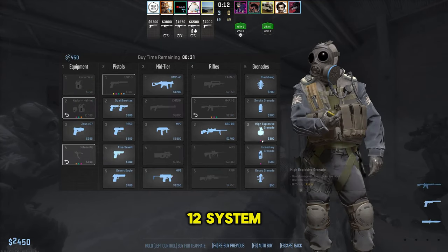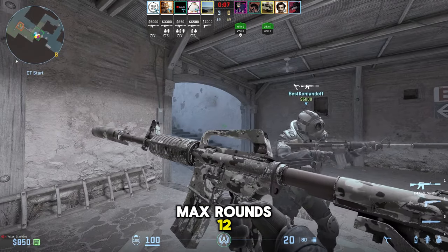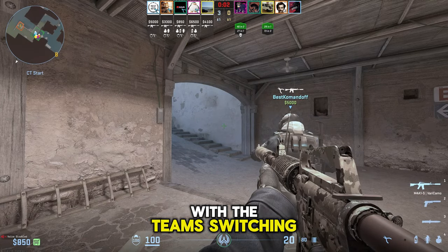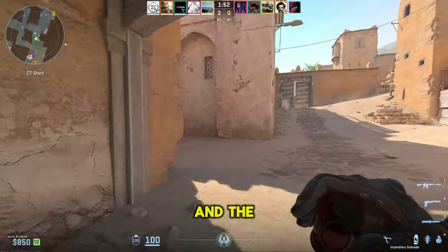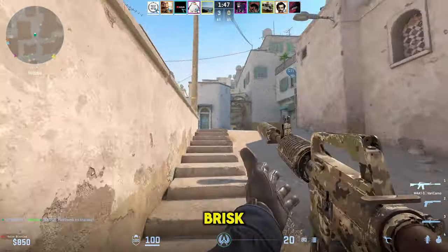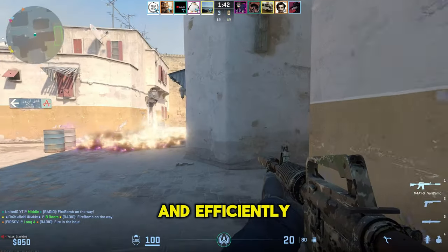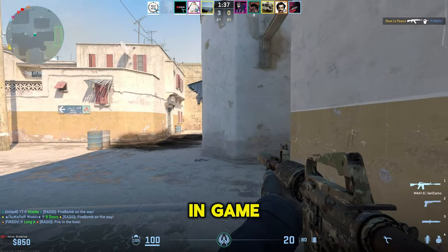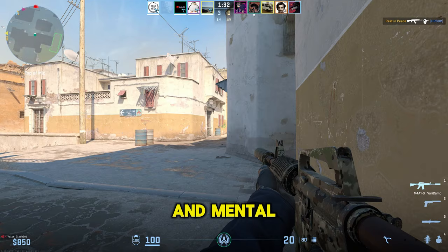CS2 employs the MR12 system, which stands for Max Rounds 12. This means that each half of the match consists of up to 12 rounds, with teams switching roles after the first half. A total of 24 rounds are played, and the first team to secure 13 rounds wins the match. This system ensures a brisk, engaging, and competitive environment, as it requires teams to adapt quickly and efficiently to changing circumstances. The MR12 format not only tests your in-game skills, but also challenges your strategic thinking, team coordination, and mental resilience.